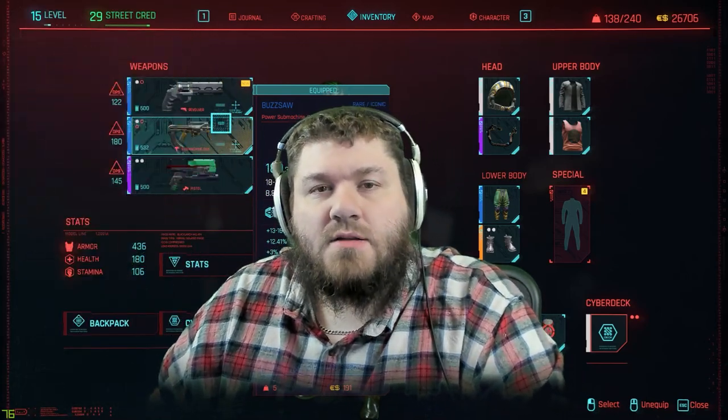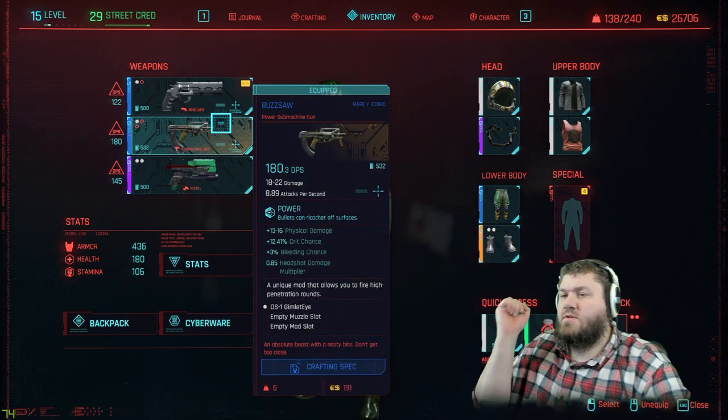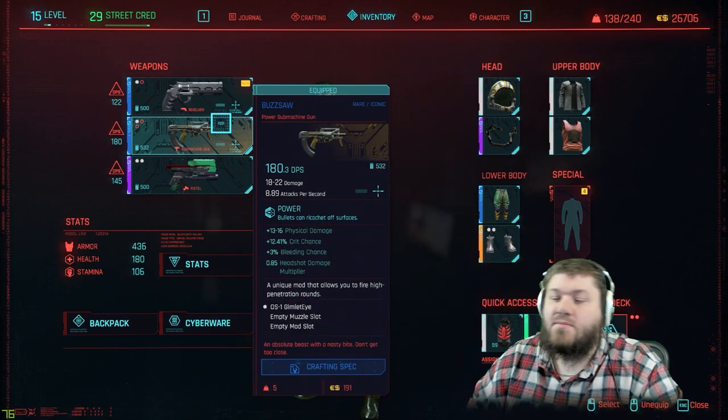Hello everybody, DigFig here and welcome back to another Cyberpunk 2077 Weapons Guide video. Today we are going to be going over the Buzzsaw, a rare iconic powered submachine gun.